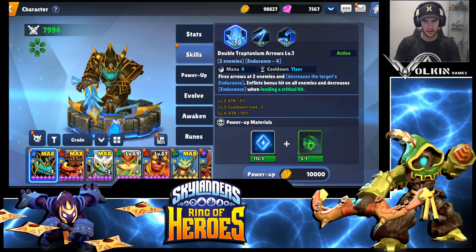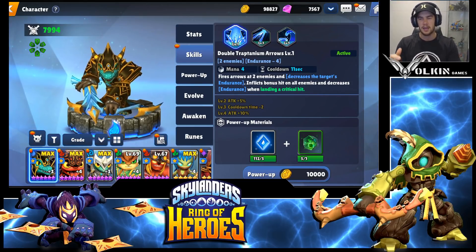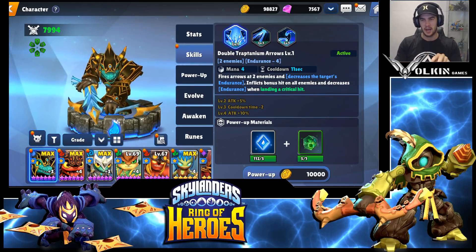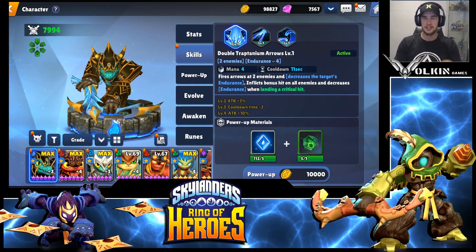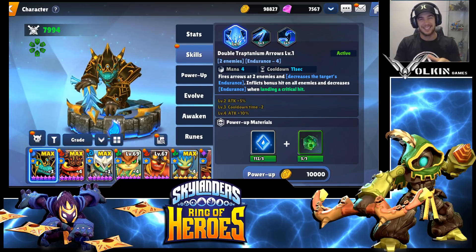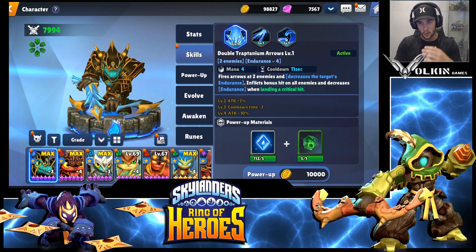The first skill fires arrows at two enemies decreasing endurance, and inflicts a bonus attack on all enemies that decreases endurance when landing as a critical hit. He fires two arrows - both reduce the endurance of each enemy by four. Each arrow has a separate crit chance, so you only need one to crit to proc the AOE, giving you a higher effective crit chance. When the AOE procs, it reduces the endurance of all enemies by two - so two enemies are reduced by six, and the rest by two.